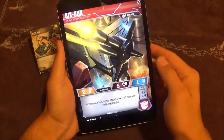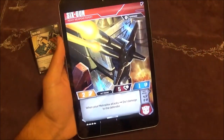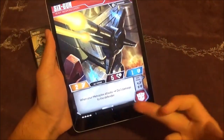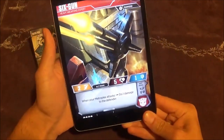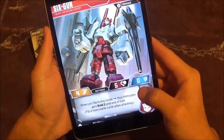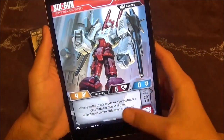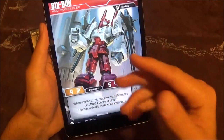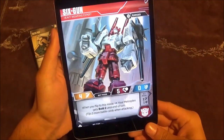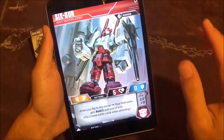Moving on, we have Six-Gun. In his alt mode he has two attack, one defense, and five health — so again, six damage takes him out. His ability in alt mode is: when your Metroplex attacks, deal one damage to the defender. It's really nice — you deploy this for Metroplex and it just has a nice passive effect you'll immediately get value from. In bot mode he trades his one defense for two extra attack, which is pretty nice. When you flip into this mode, your Metroplex gets bold two. It is a little slow because you want to use your flips actively on Metroplex, but once you get this set up, your Metroplex has bold two — which combined with some other cards can really lead into getting that Metroplex effect off in bot mode where you tap all your opponent's enemies.